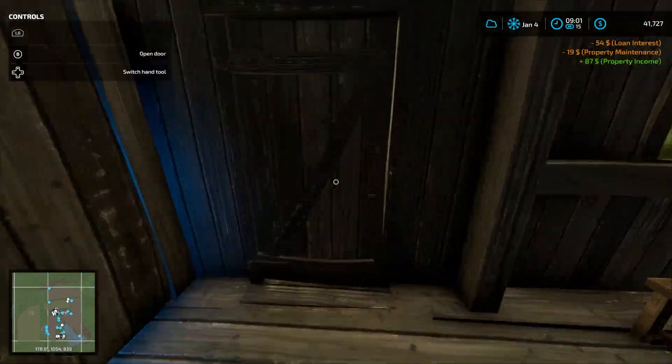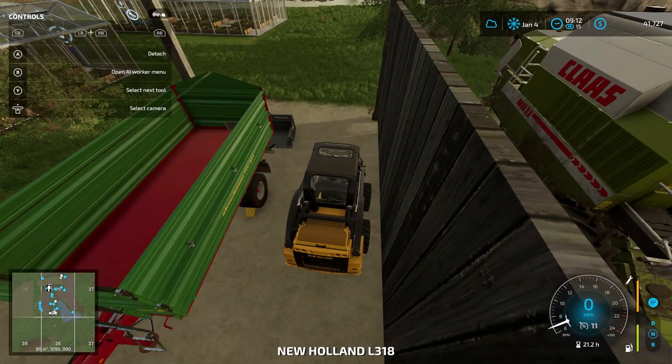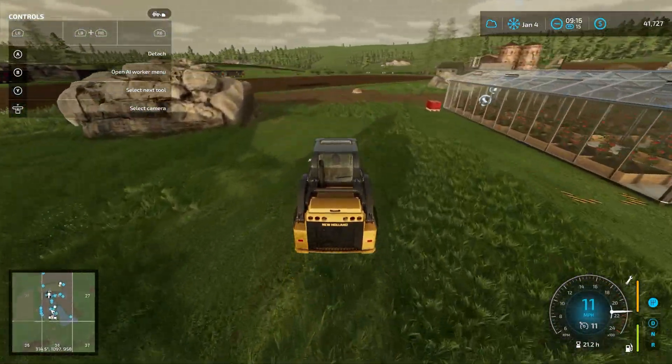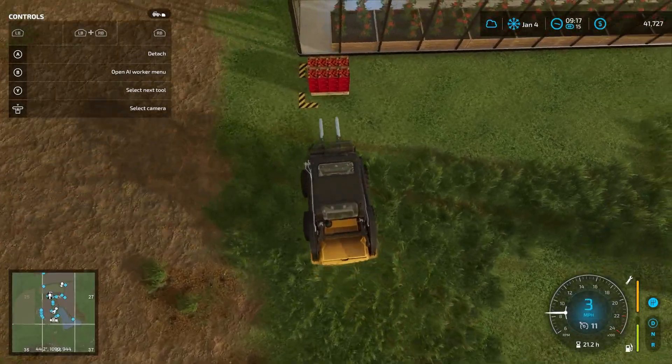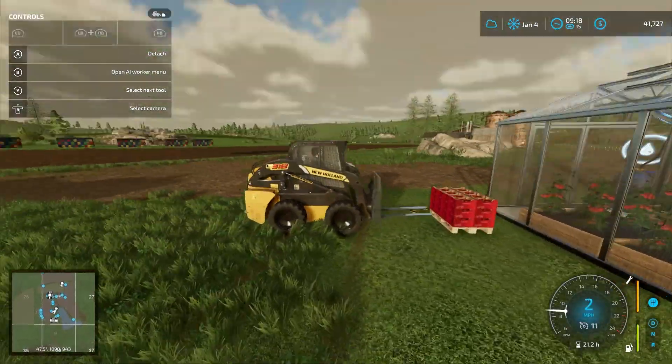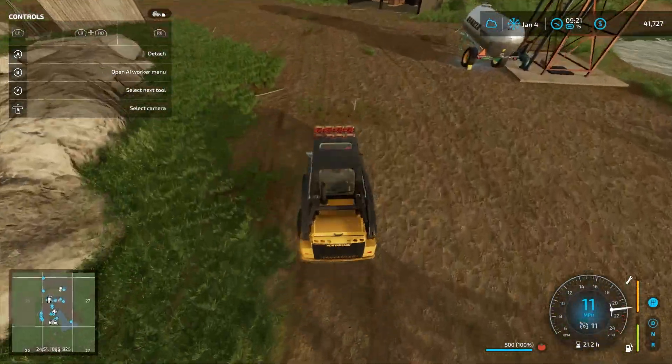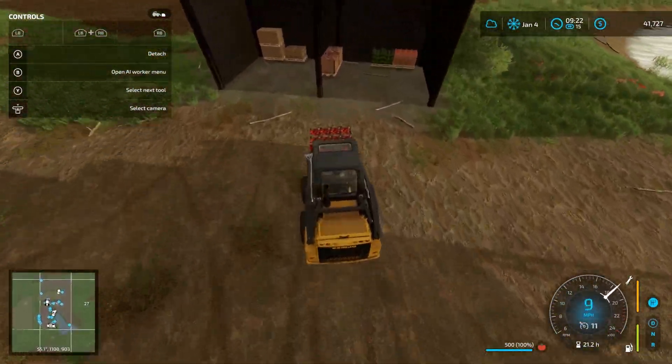Well, grass does the same thing so I might as well just leave it as grass. It looks like we've got a pallet ready somewhere — looks like tomatoes. Yeah, tomatoes. I'm just going to grab this tomato pallet and stack it in with the rest. We've got some pretty good money going now.